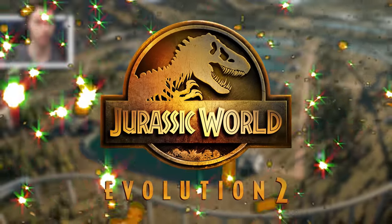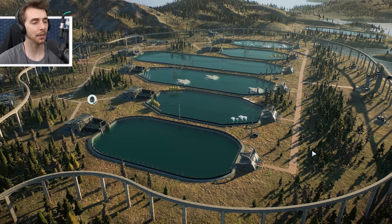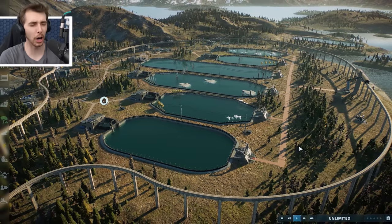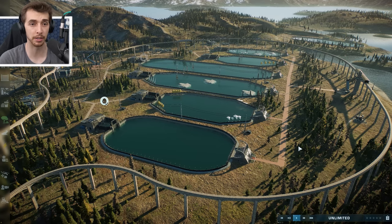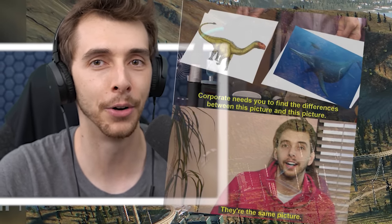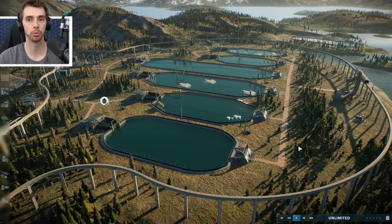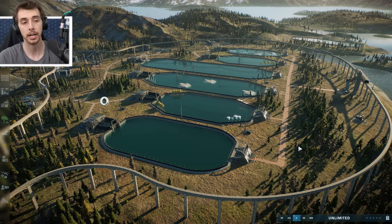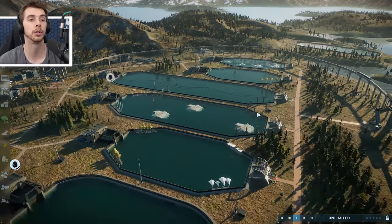Hello everybody and welcome back to a beautiful episode of Jurassic World Evolution 2, where today we're looking at the newest DLC released from Frontier. We're in our lagoon facility, first created when the game came out, slowly added to. This is a place to showcase the newest creatures - Dunkleosteus, Nothosaurus, Shonisaurus. The video after this will showcase them all in battle with the old ones too.